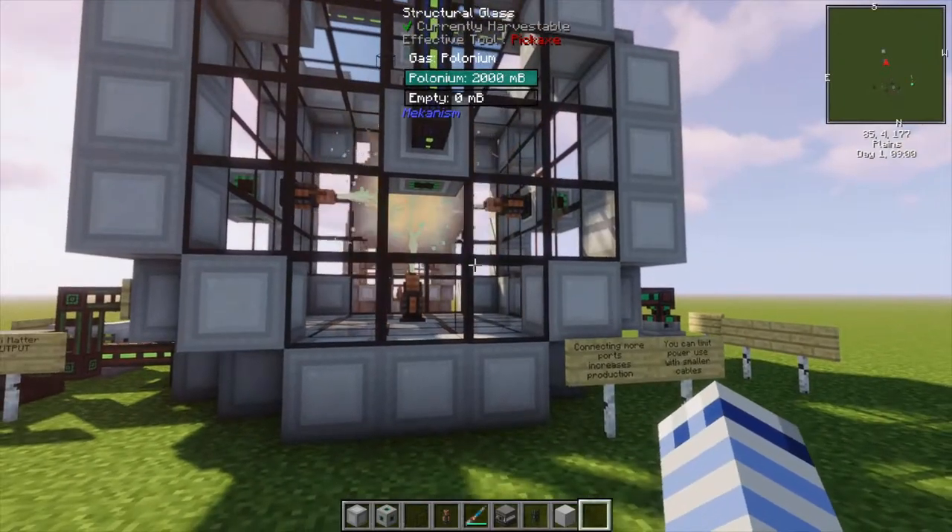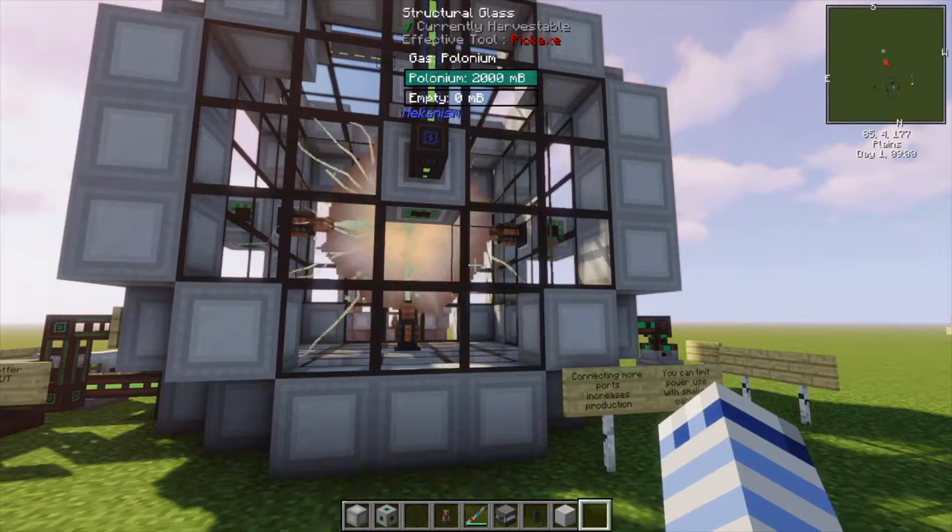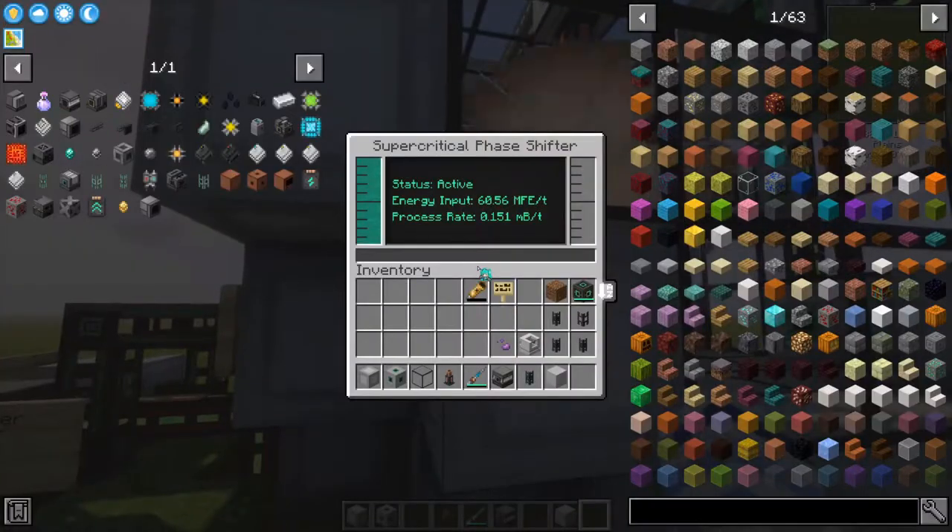If the SPS is a little too hungry for your power grid, you can limit its power drain by using smaller cables. Once the SPS is running, it will continuously produce antimatter. Antimatter takes an extremely long time to produce. Also, within the menu, you can view the energy that's being input into it, as well as how quickly you're processing antimatter.